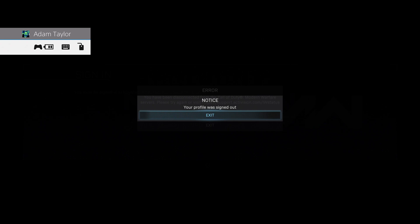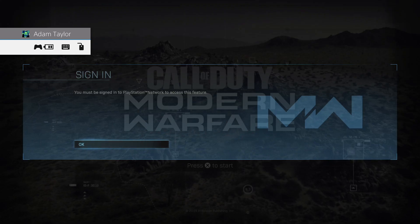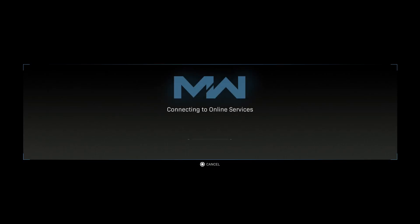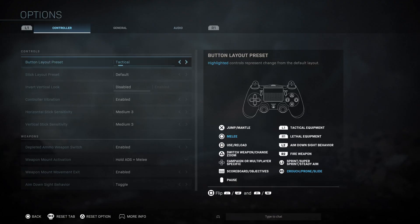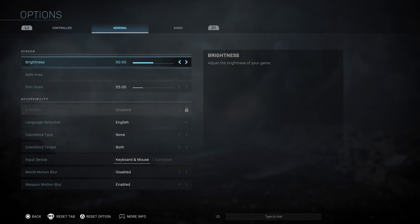Now when you're in the game, go ahead and get signed back in. Go to your Options, go over to General, and under Input Device, select Mouse and Keyboard instead of Controller.